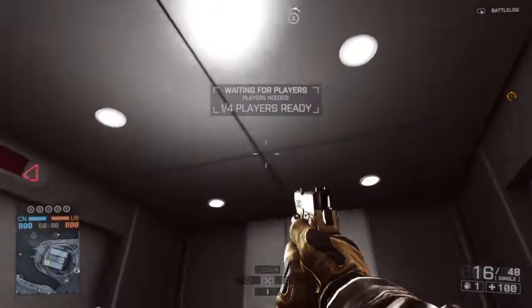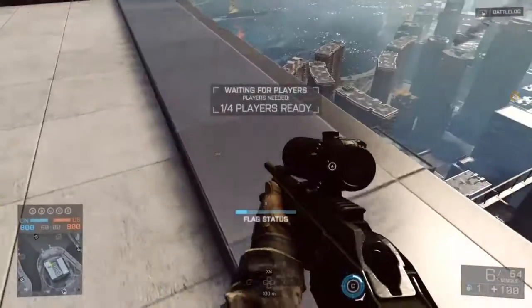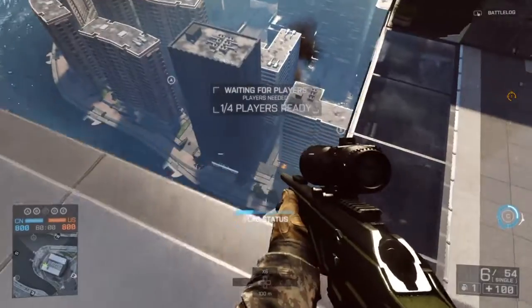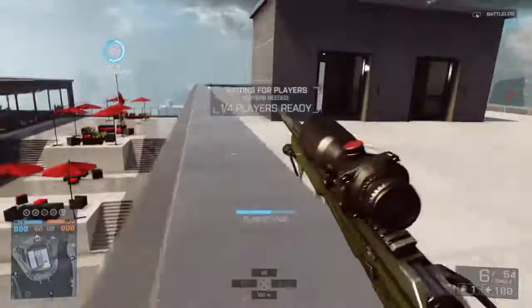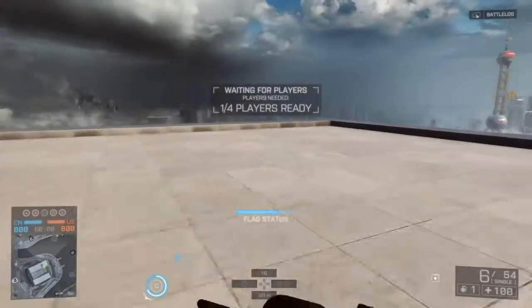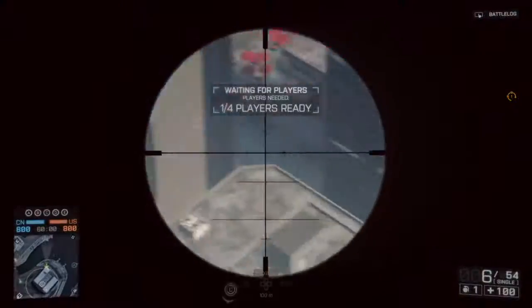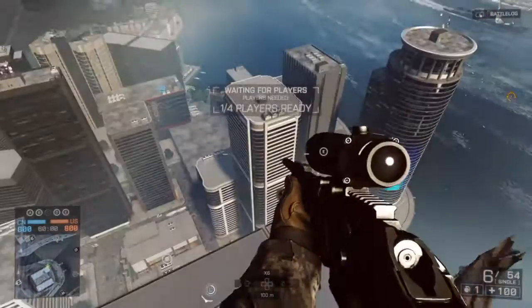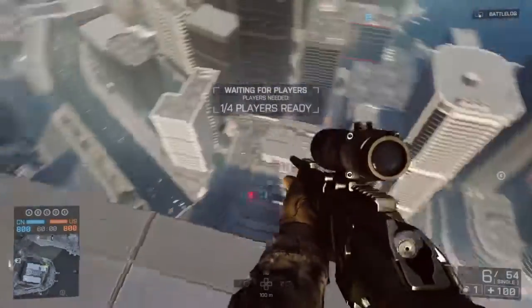This is the only lift that takes you to the top of the map. I think this is another good place to camp because you've got a good sight on these roads. You can camp up here and wait for enemies to come around these two corners. And if you go back over this side, you've got another good sniping position for objectives E and D.